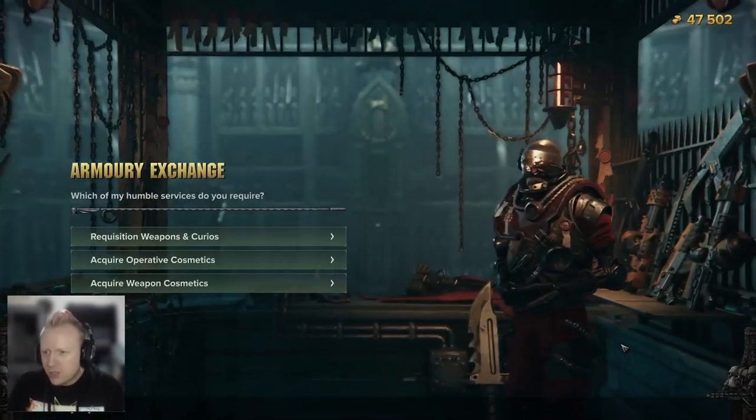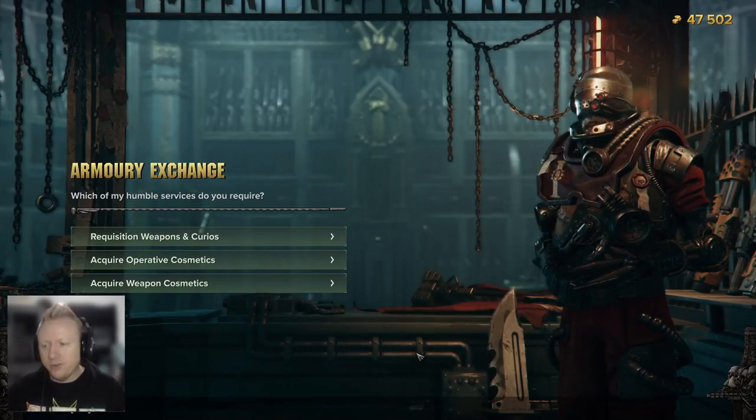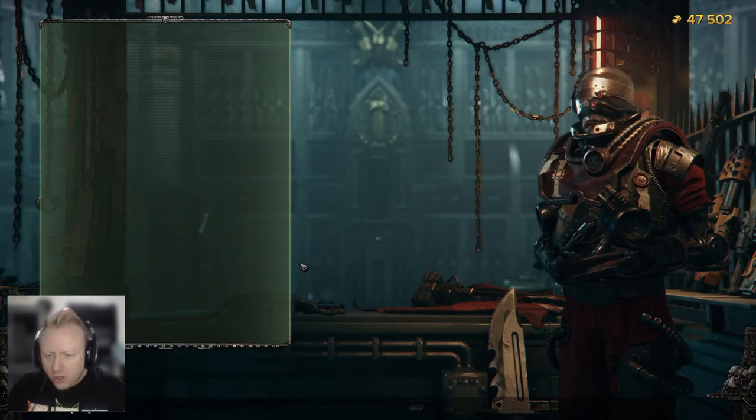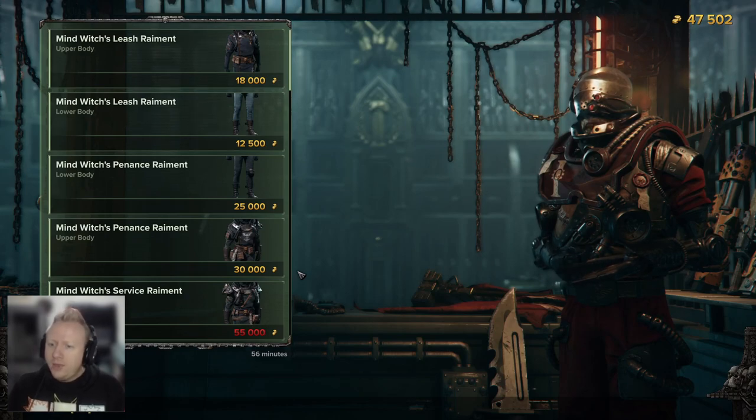All the way to the armor exchange. These are all the cosmetics for your weapons as well as your armor that you can get just by playing the game, earning Ordos in every mission. And they are on a rotating schedule — every hour on the hour it seems they rotate their inventory.